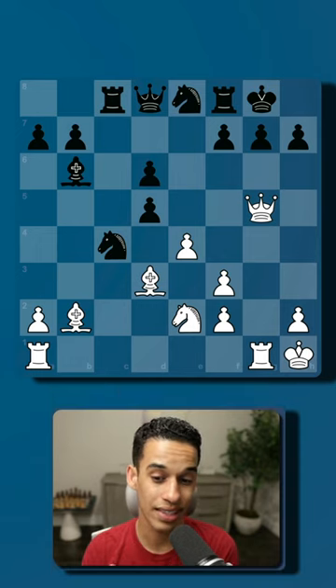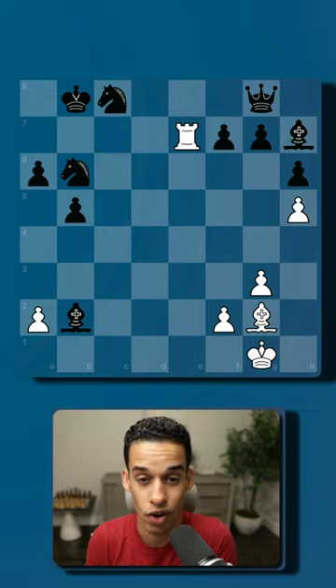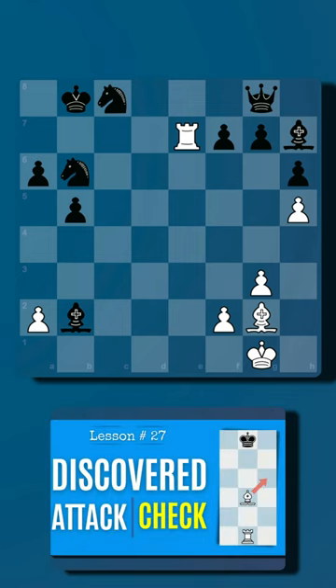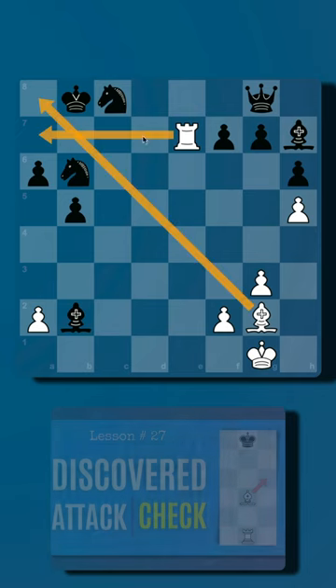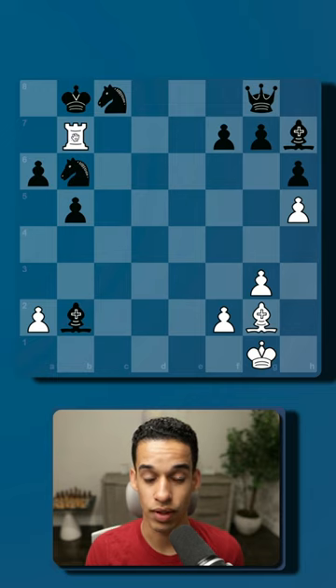Let's start with the simplest one that all of you should know. What is the windmill? It's a very powerful tactic that allows you to deliver multiple discovery checks to win a lot of material. In this case, look at my bishop and look at my rook — they work together to take almost everything the black pieces have.